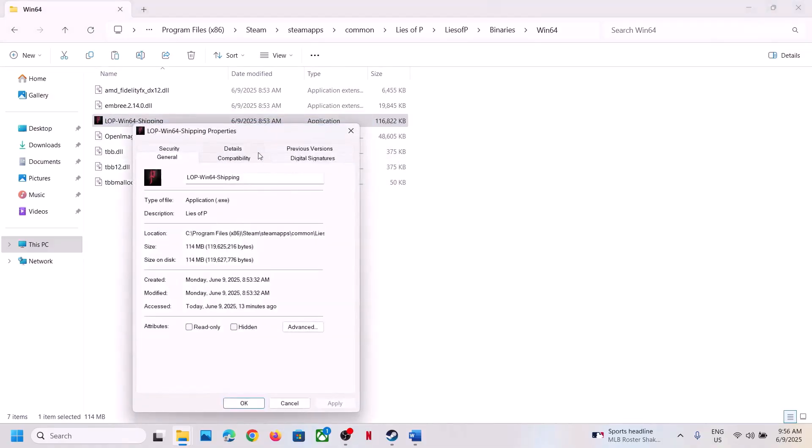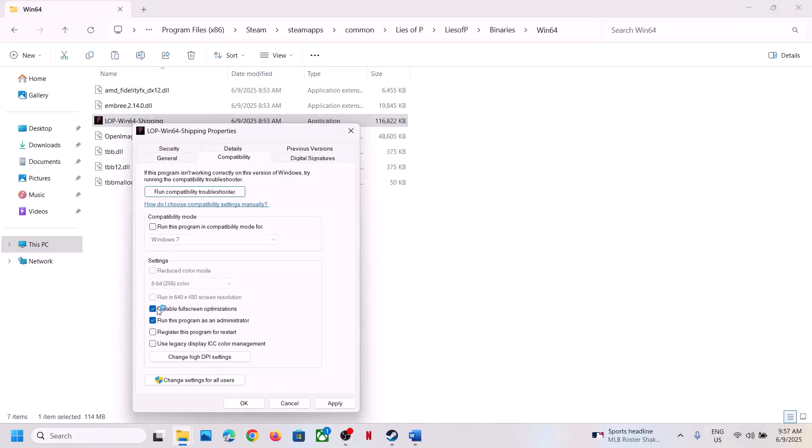If putting checks on all these boxes is still not working, you can uncheck all these boxes, hit Apply, click OK, and then follow the next step.